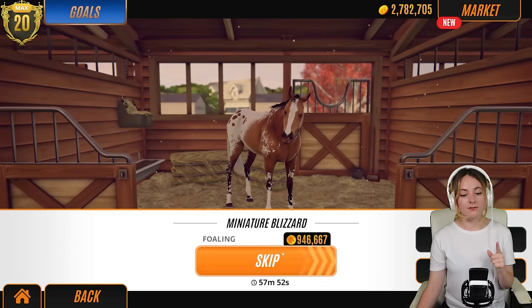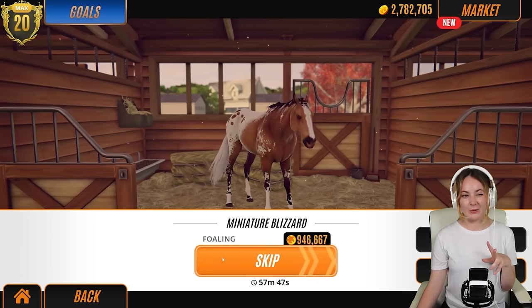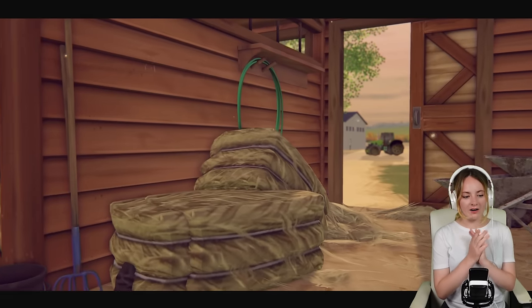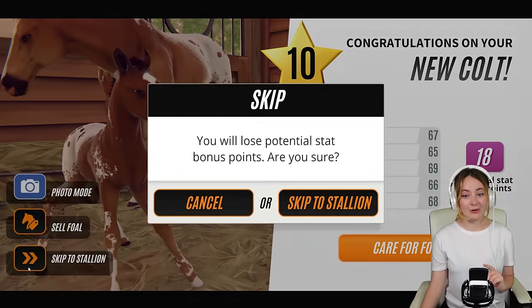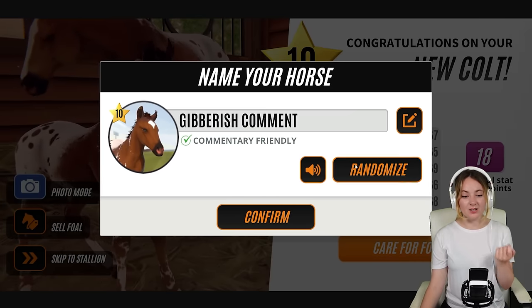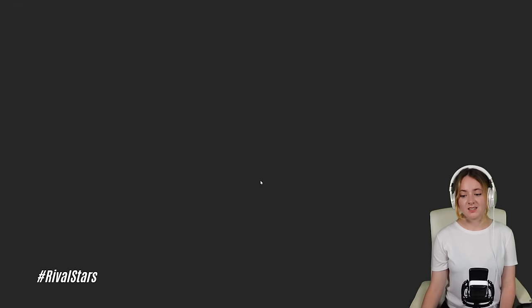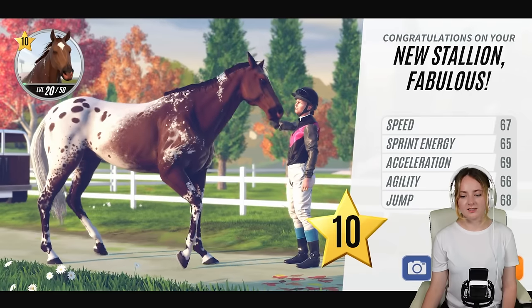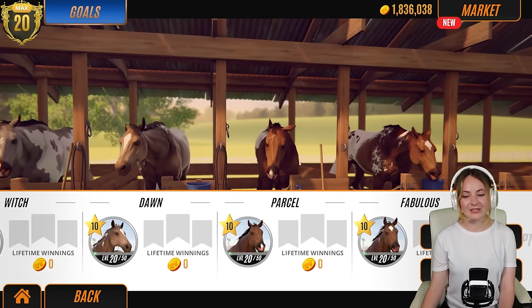Can we finish on a high note? I feel like it could go sideways. Miniature Blizzard, what have we got? Thank goodness - another Appaloosa! This actually looks like one of the ones we got before, but I'm so happy. I'll call this stallion Fabulous because that's a great name. Oh, so gorgeous - that deep chocolate bay as well, stunning. It's a Patchwork Appaloosa, the same as Dawn. All of these guys are so pretty.